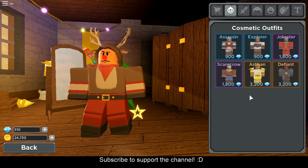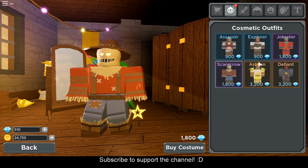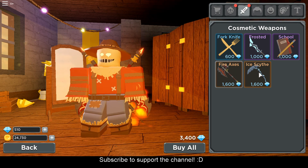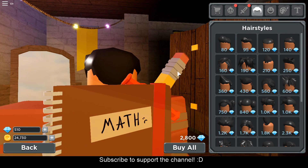Yesterday they had the Santa outfit here which was for 500 diamonds. I didn't have enough so I wasn't able to buy it, but today I logged in and I was able to get 500 diamonds — but unfortunately the Santa outfit was not here anymore. So yeah, it's explorer. We also have the Defiant, Action, Scarecrow and all that stuff. Over here we got the weapons — again, just to make your character look cool. I don't think it has any benefits to it, and you've got the icicle or scythe, Frosted, and School.